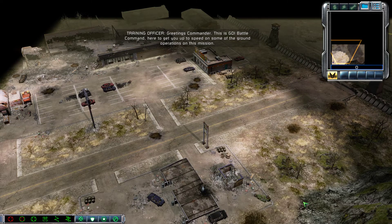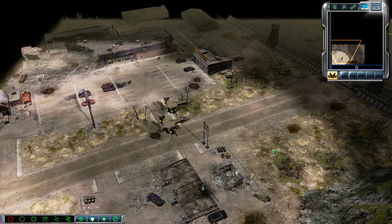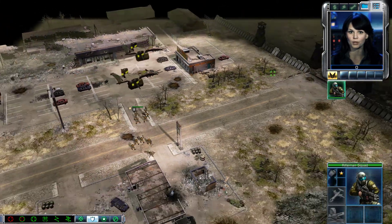This is GDI Battle Command, here to get you up to speed on some of the ground operations for this mission. Establishing video uplink. Commander, we need you to locate the old GDI outpost and investigate rumors of a Nod presence in the area.